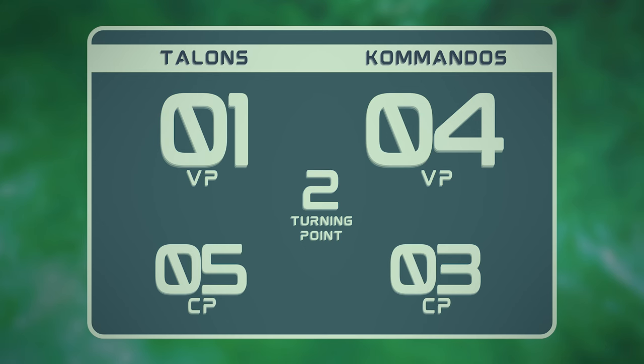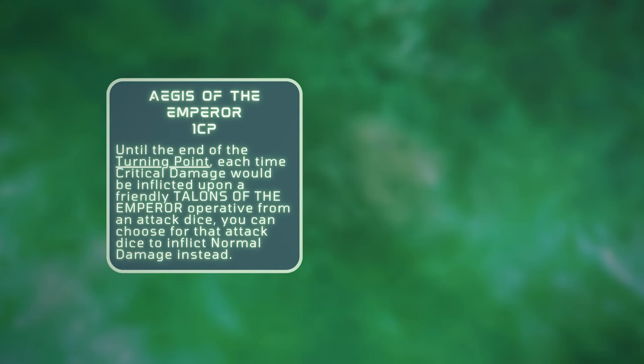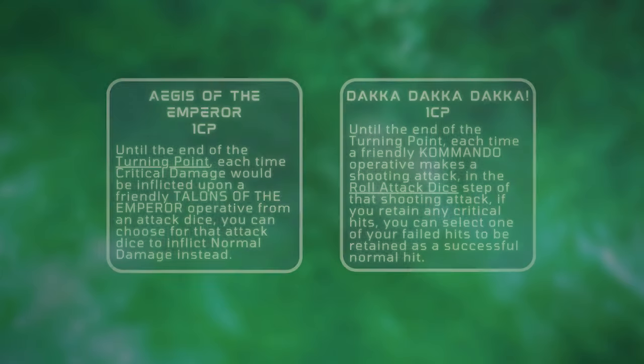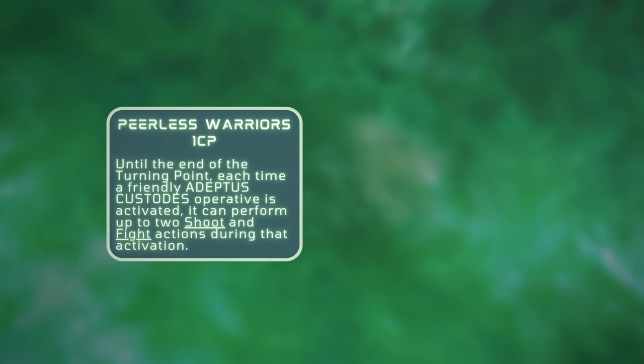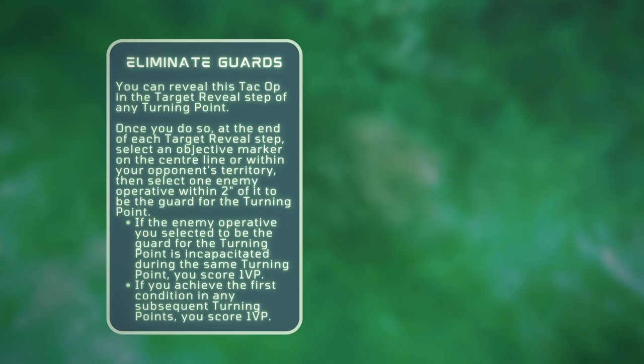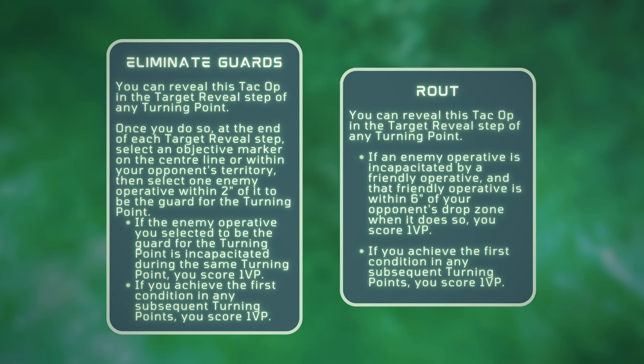In Turning Point 2, we roll off for initiative and Victor wins. For strategic ploys, Vic plays Aegis of the Emperor, then I play DACA DACA. Then Vic plays Peerless Warriors and also Creeping Dread, burning all my CP. For TAC Ops, we both reveal Eliminate Guards — Vic targets my Breacher Boy and I target one of his sisters. Then I reveal Route and we get into the action.